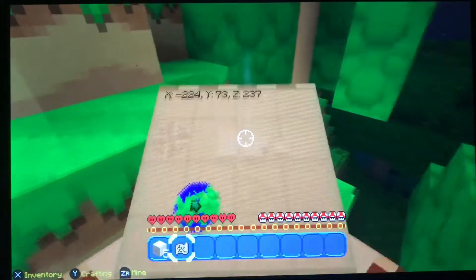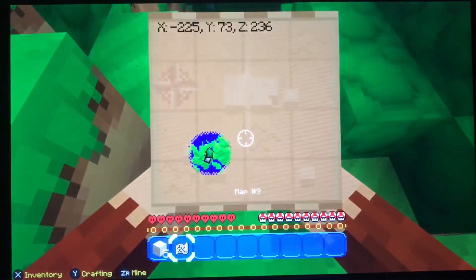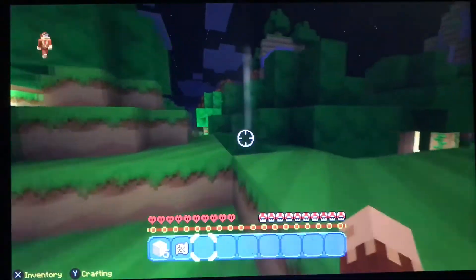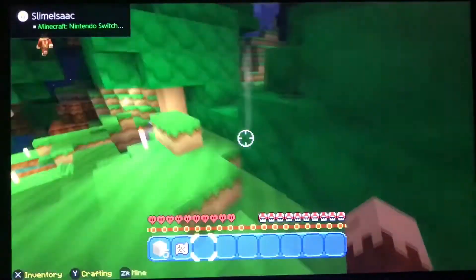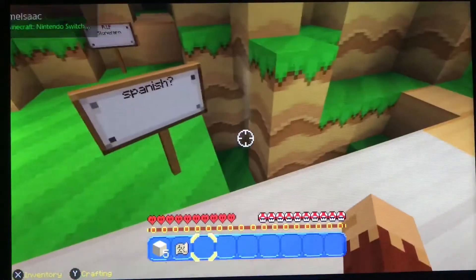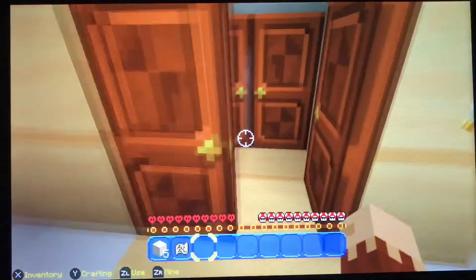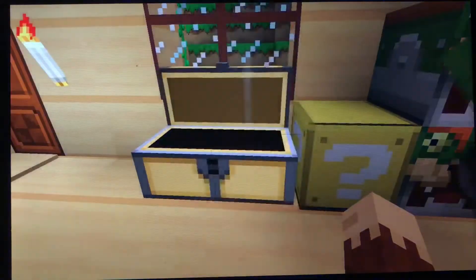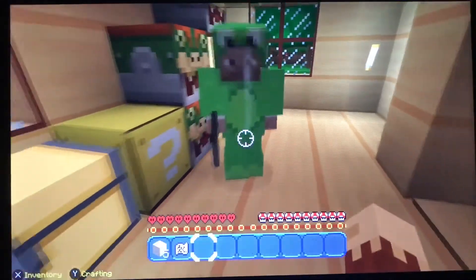It doesn't show him on the map — oh, it does. He should be right up here. There's his house, it's all made out of wood, so I should be able to burn it down once I get flint.